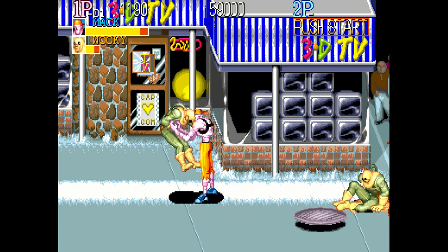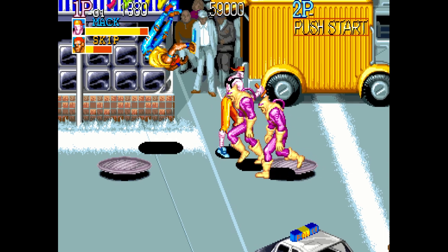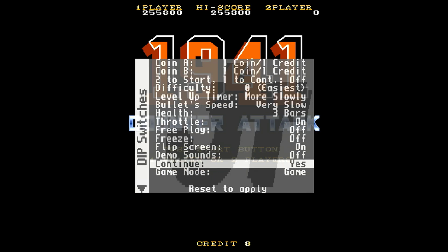The original Capcom Play System hardware is notoriously unreliable and prone to failure. Looking at the setup guide, there are a lot of different video options, and on my system leaving them exactly as-is works well. What you really need to work on is switching the dip switches, because most if not all of the CPS games do not allow you to continue unless you flip the continue dip to 'Yes' — otherwise when you lose you'll be right back at the beginning.